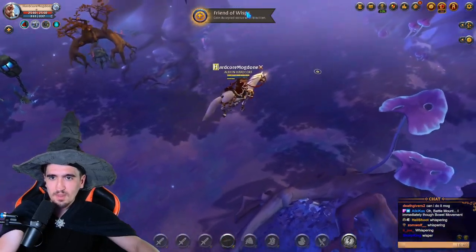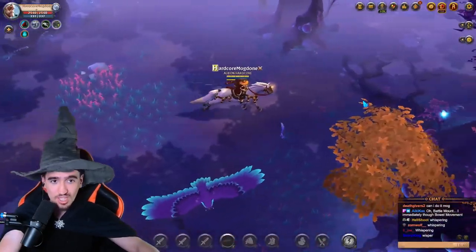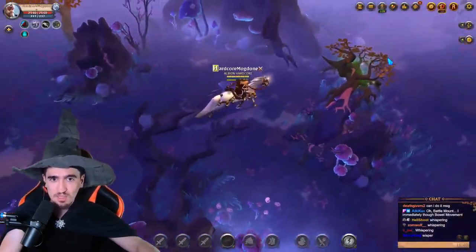Brand of wisps — nice! Now let's find Brasilian. To find Brasilian, just keep chaining the mists until you see the Brasilian portal.